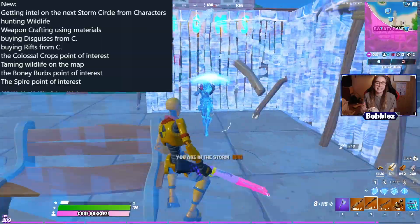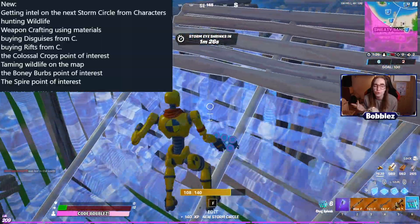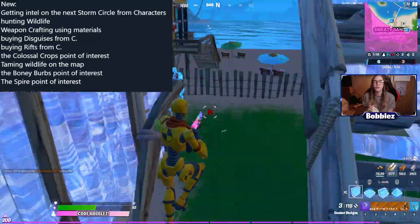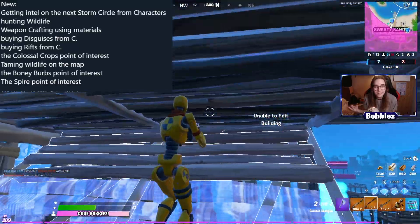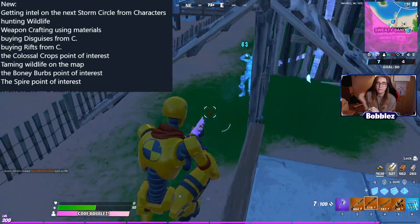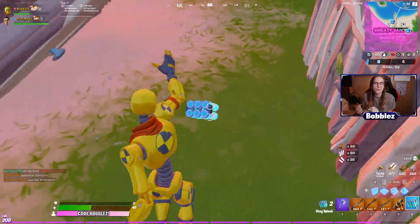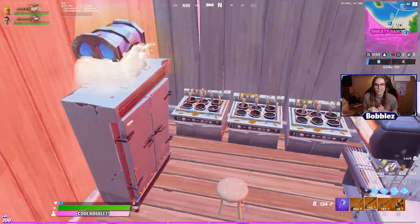New features added into the game include hunting wildlife, taming wildlife, getting intel on the next storm circle from characters — so either animals or possibly more NPCs this season. We've also got weapon crafting using materials, buying disguises similar to the ghost and shadow disguises from before, and buying rifts. Rifts are going to be back in the game and you can now purchase them. So much new awesome stuff coming this season.